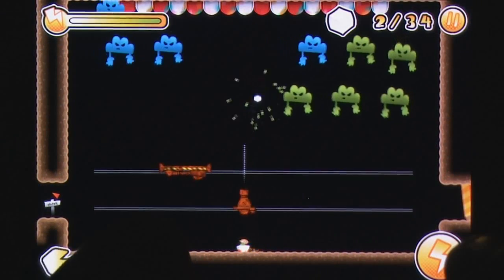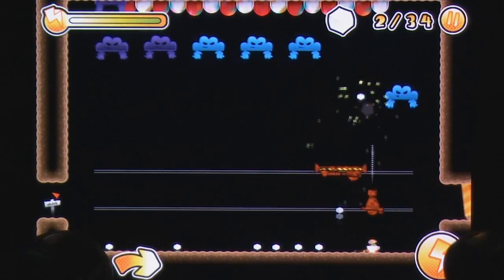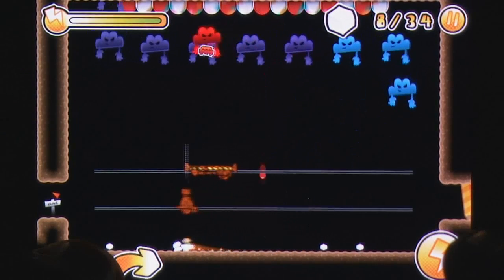There's no real enemy AI, and most challenges require precise timing and skill jumping to manage, though later levels mix things up with metagames created out of the physics engine, resulting in unique moments like playing Space Invaders to complete the stage.